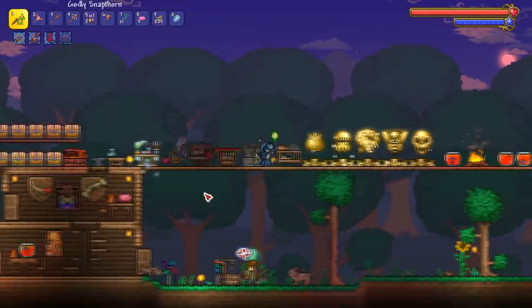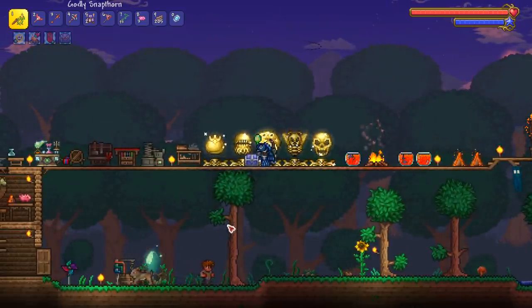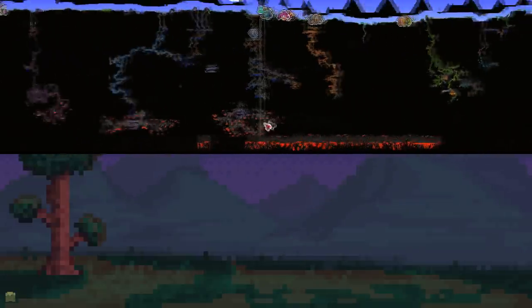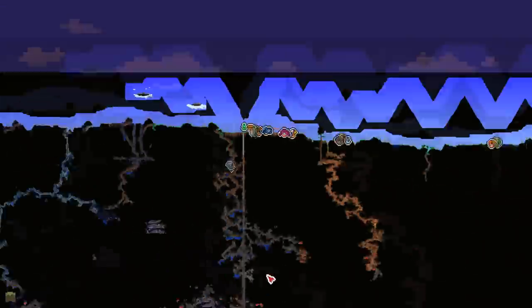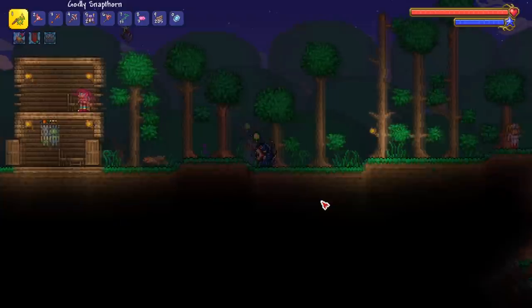We're here, it's time to fight the Wall of Flesh. The plan for this episode is to beat the Wall of Flesh, retake on the Old One's Army, and then probably get our hands on the spider set. Instead of doing a minecart track, I'm going to do a planter box bridge — pretty much from one side of the world to the other — just to be safe. There'll be a lot of off-camera work as per usual.